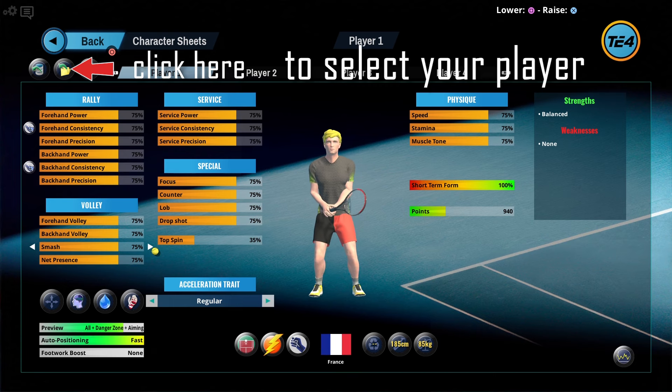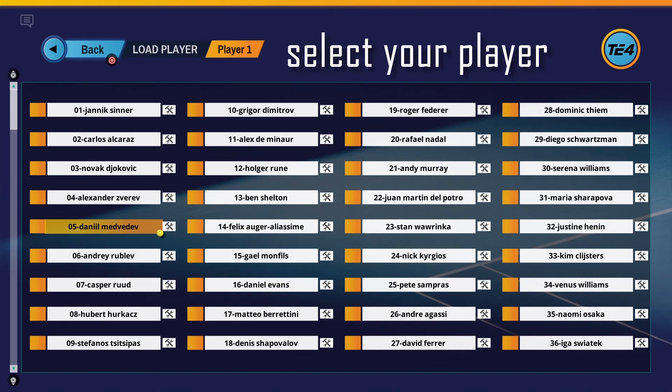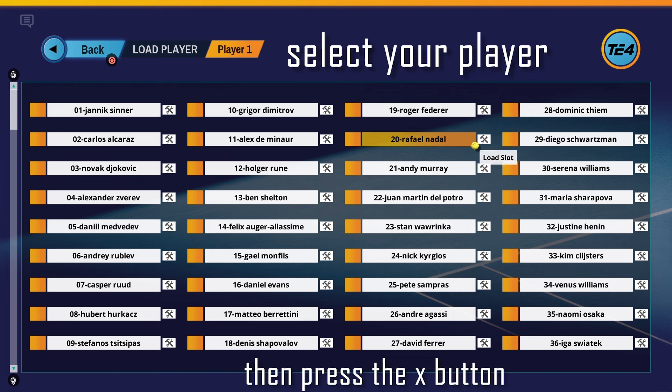It's time to select your player. Move up to the Load Player button and click OK. Here is a list of 50 current top tennis players, including some legends. Choose one and press the X button.